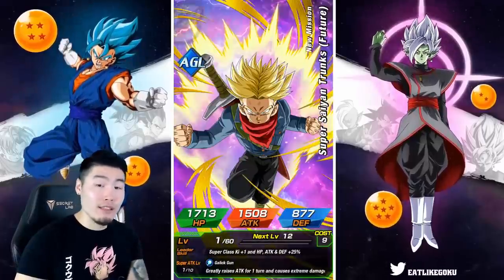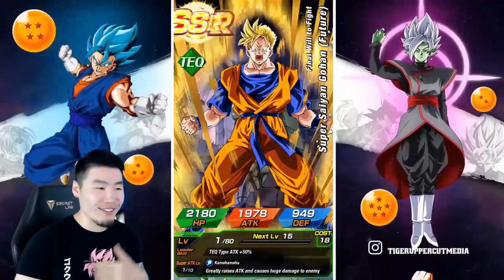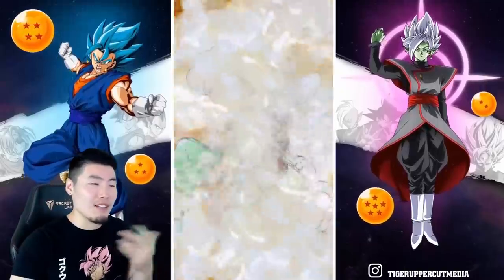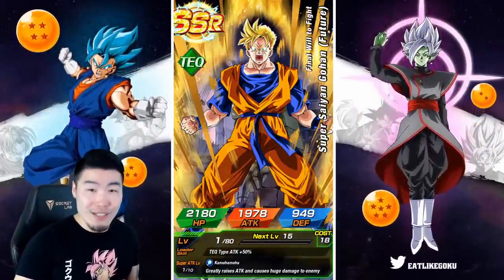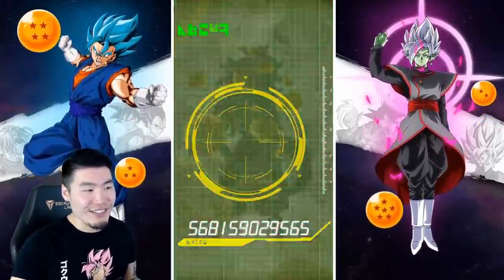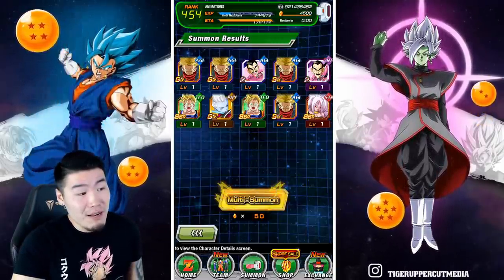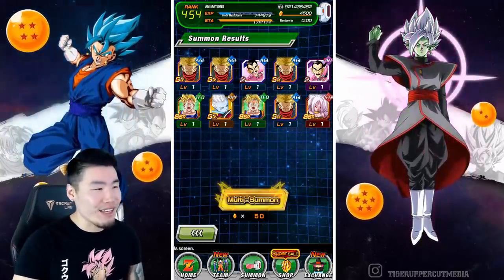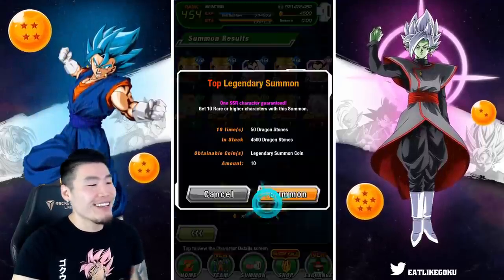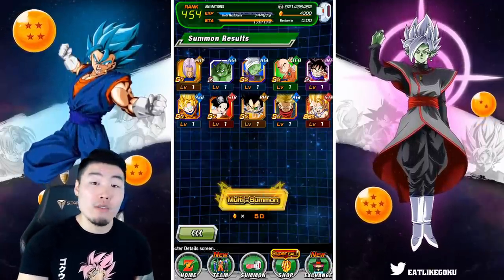If you get Beerus and Whis together, that is a guaranteed Whis time reversal animation, which would guarantee a new LR or a new Dokkan Fest unit. I'm still not really sure if we can get that animation here since there's no new unit technically, but we are getting three SSRs — not a bad multi. False alarm with the Whis. That puts us at 1,000 stones spent so far on the double LR banner.